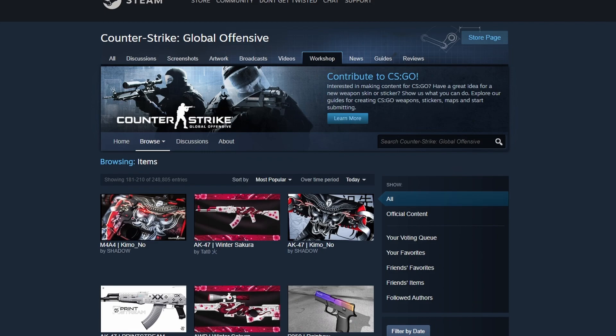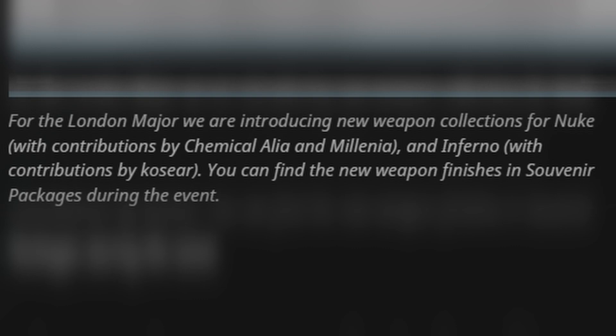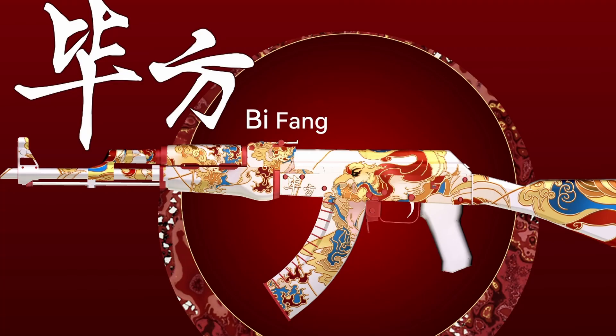Now, if you are wondering about the skins for the upcoming Anubis collection — will they be from the workshop or not? If they are going to be for either an operation or even some in-game drop skins, they are usually Valve-created skins rather than community ones, though they do contract some artists from the community to make the skins for them. This means we probably won't be seeing any of the cool workshop skins come to the game for this collection.